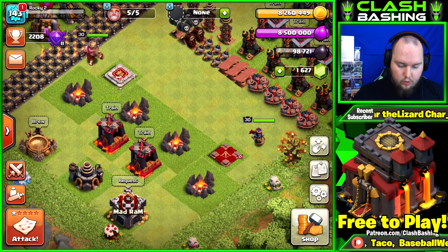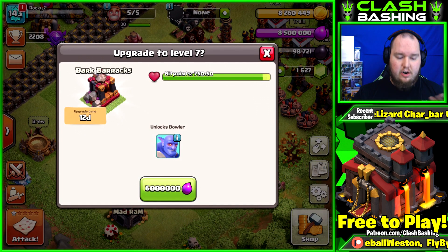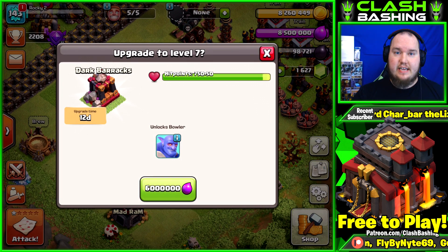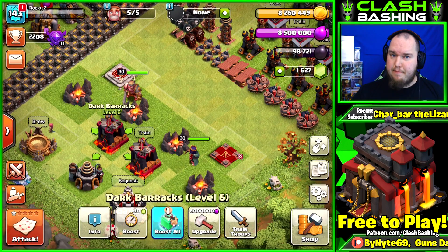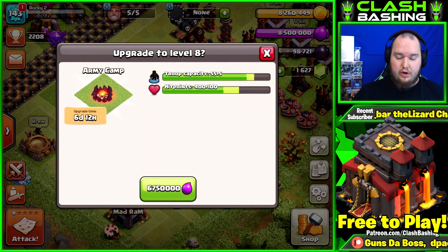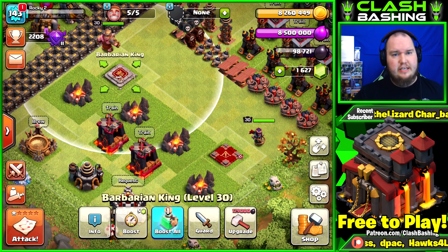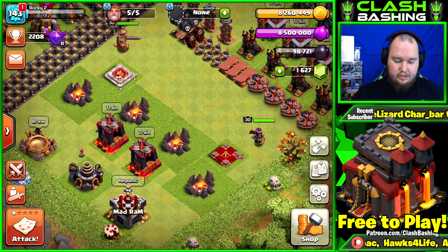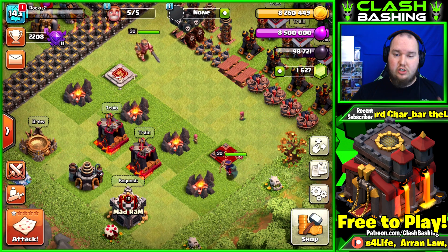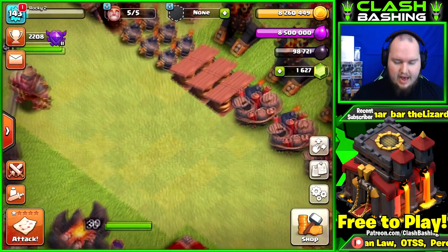Next up we have dark barracks, because we unlock bowlers with them. Bowlers are huge at Town Hall 10 - not only for bow-witch but you're going to use gobo-lalo, gobo-hogs, and a lot of bowler attacks. Get at least one dark barracks up fast. Then do your army camps - we get an extra 20 space by upgrading them. For heroes, do them as you can when you have excess dark elixir. You want to get them to 40/40 ASAP.